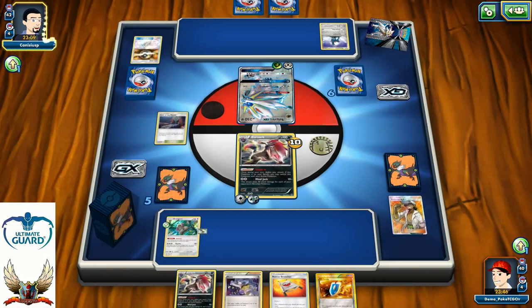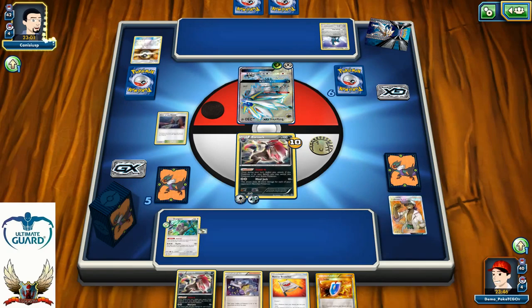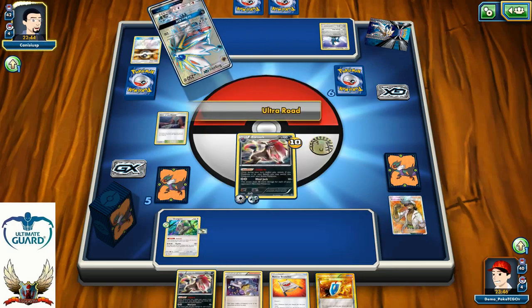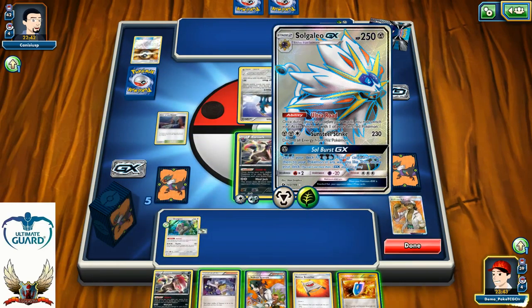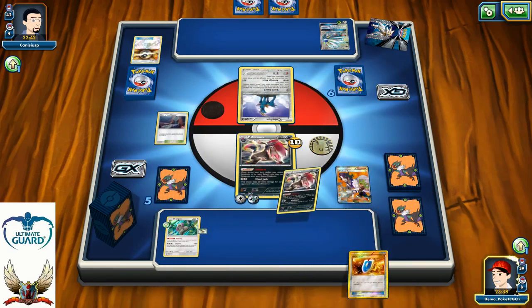There are a few different options. I'm going to N my opponent. But I can also VS Seeker for Kukui and hope to pull something like Ultra Ball. Zoroark Break in this matchup will be so good because of Soul Burst, but also for Sunsteel Strike. I top deck Sycamore, so it's a little bit better to play that Sycamore.